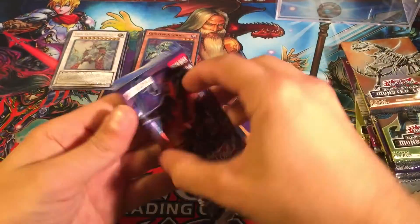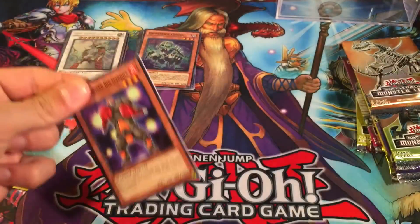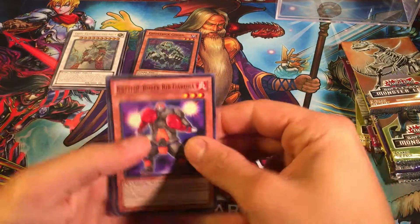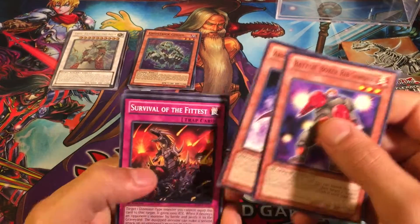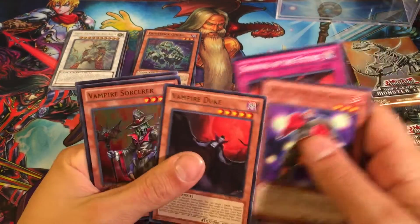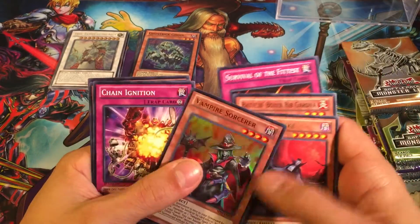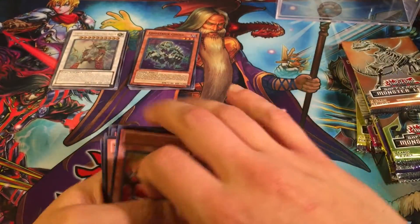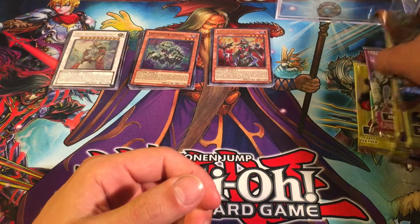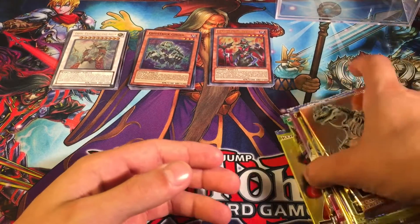That's pretty sweet! For our second pack of Shadow Specters — we are doing pretty well — Vampire Duke, and then we got an ultra rare Vampire Sorcerer! Oh my god, so three foils in a row! That is so cool. This is probably the best storage cube to date.